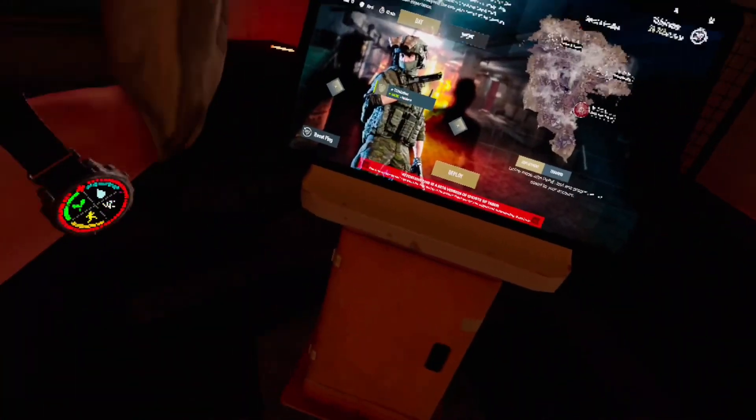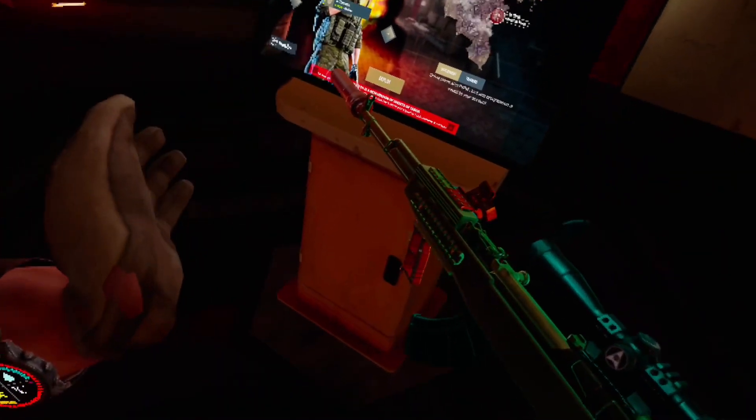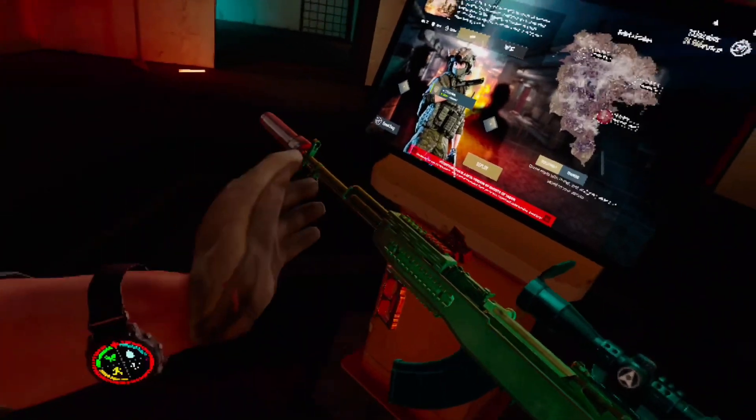What's up guys, we're back with another Ghost of DeBoer video today. We're just trying to see how long it will take us to get this fully kitted OPSKS, starting with nothing — or we're going to see if we can get enough money to buy it. It costs about $60,000 to buy this whole thing, so let's get straight into it.